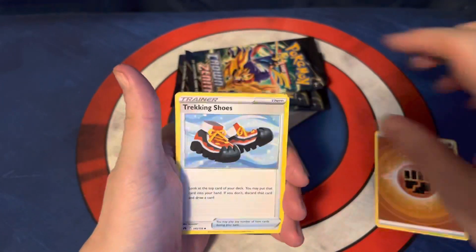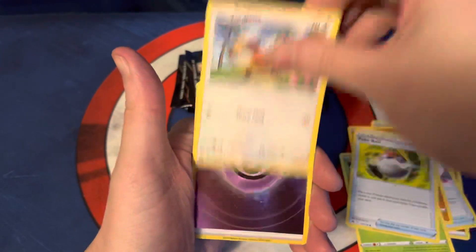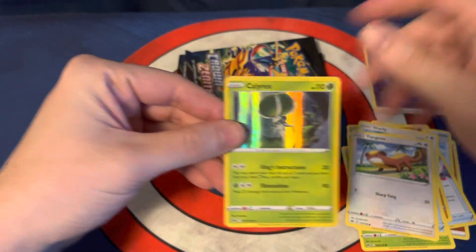We've got Fighting Energy, Tracking Shoes, Luxio, Lost Vacuum, Riolu, Starly, Scyther, Pokeball, Yungus. We've got just a Reverse Holo Psychic Energy, a non-textured one, and a Holographic Calyrex.